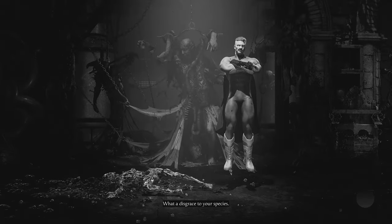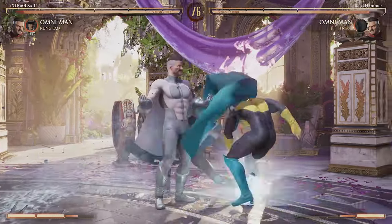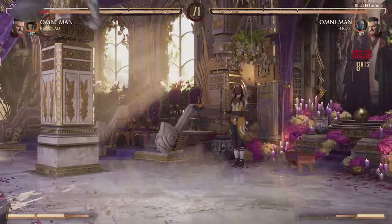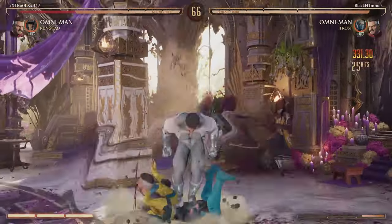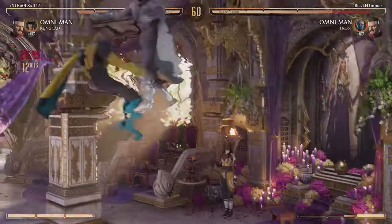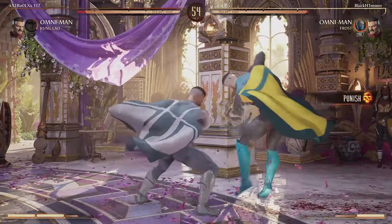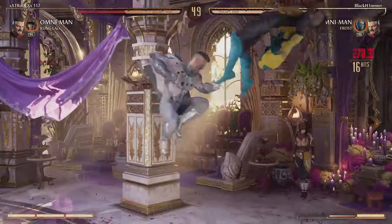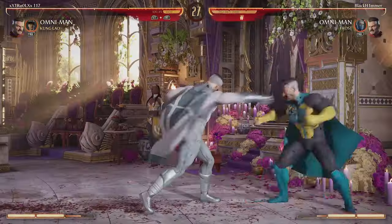Next up we got Frost, and Frost is actually not that bad with Omni-Man. We catch her with the overhead into the low into the full combo. The full cameo doesn't do as much as it would without the freeze — the freeze really scales the damage a lot, but it's the mix-up that makes Frost really good. She catches us with the forward three into the full combo and he's gonna go for the setup, not the grab — a very smart play, but he over-commits and we get the full combo punish again.